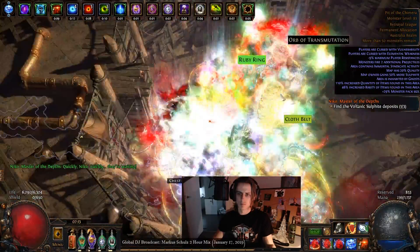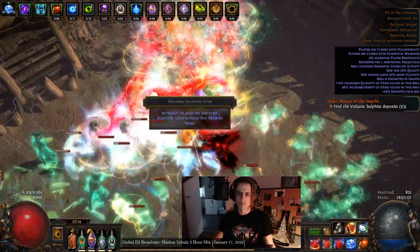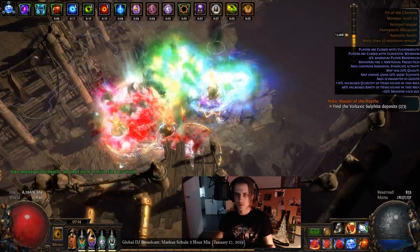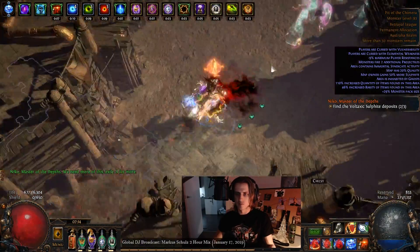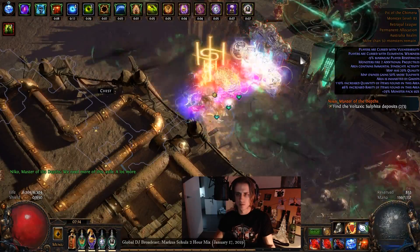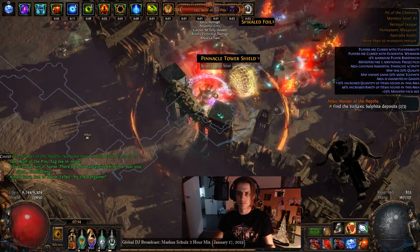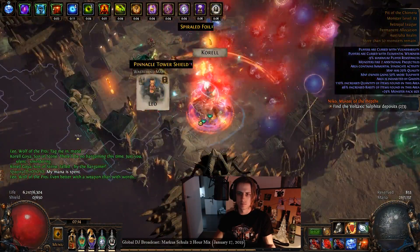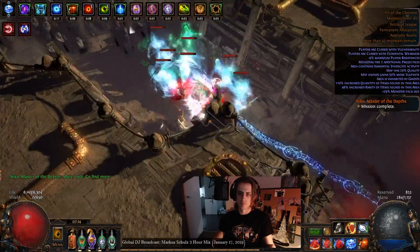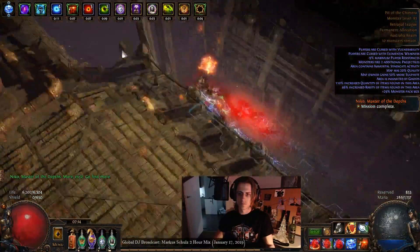The strength of the build is being able to proc your arcs off of your shield charge, which is pretty damn strong defensively and offensively for the speed. You also get twice as many arcs going out on really large packs, which is pretty damn good in certain delve scenarios, and especially if you pair it with a Call of the Brotherhood — in the end you have quite a lot of potential freeze chance. It just feels like a very strong mapper and delver, probably one of the fastest I could possibly make, where you're just shield charging around doing a lot of arcs and killing packs very quickly.